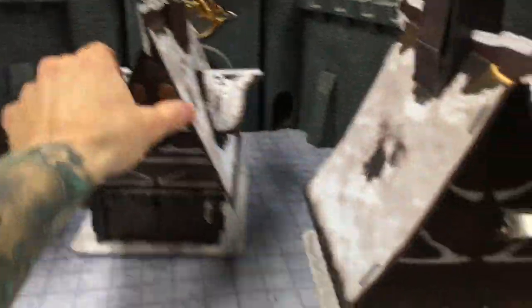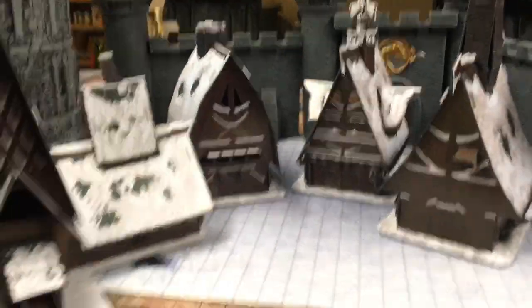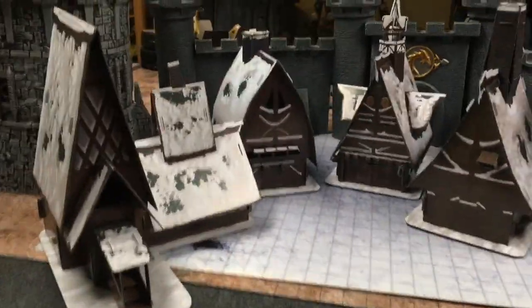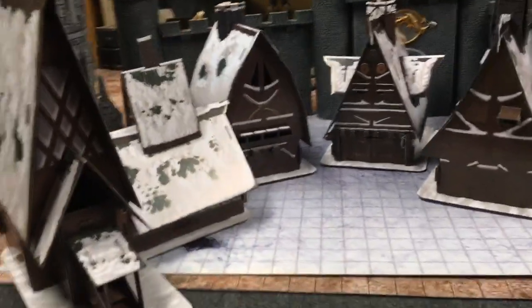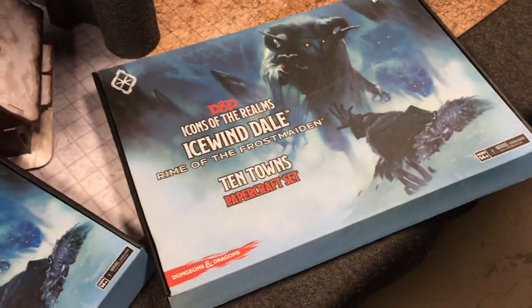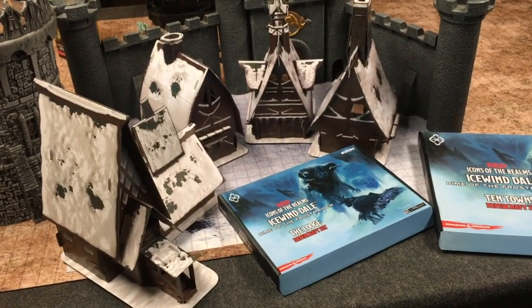If you're running a short adventure, a campaign, or even just an encounter in a snowy village, you're going to want to pick these up. I'll have details and links below. I believe the lodge is $15 and change, and I believe this set is $24 and change — so you could load up, double up, and have eight buildings.